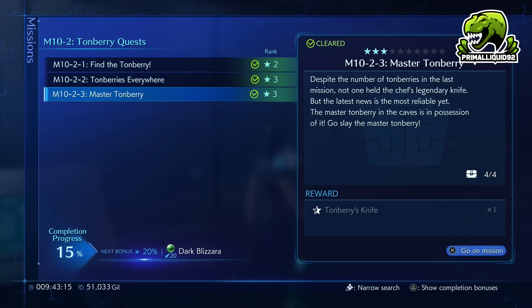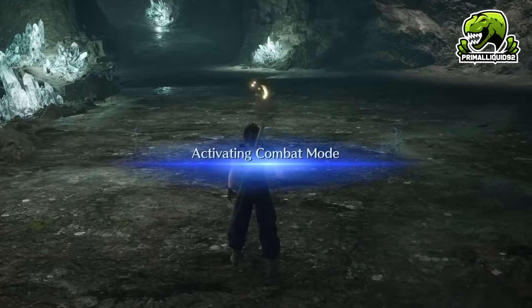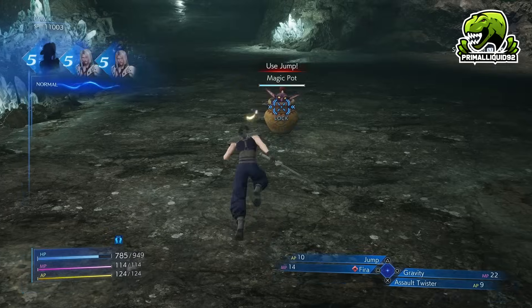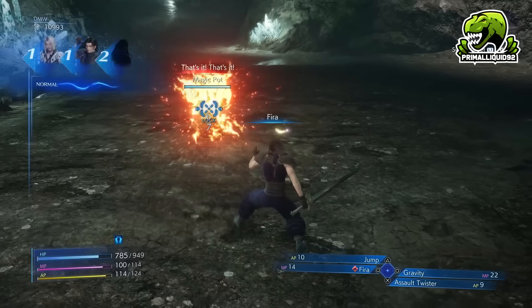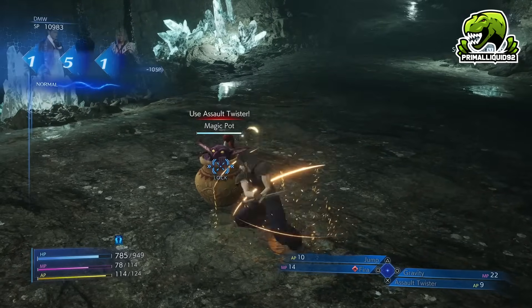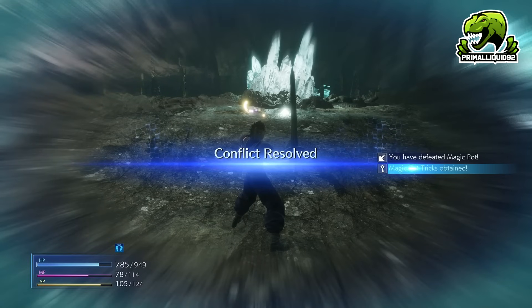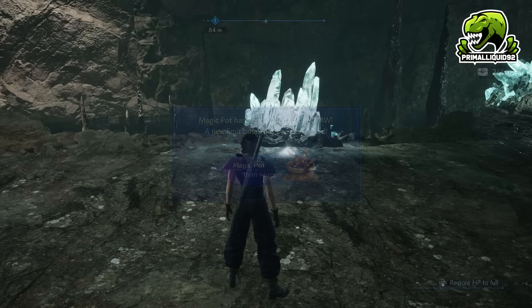After I completed the stage, I did figure out one thing we could do. When you unlock Magic Pot in this stage, fight random encounters until you come up against Magic Pot. When you come across Magic Pot, you need to use a couple of attacks — it's really simple: Jump, Gravity, Fire, and Assault Twister. Gravity you will get from the materia researcher from completing the previous missions. Fire you should have a few of by now. Assault Twister you get from completing Wutai. Jump also comes from a previous mission, so you will have all the materia needed. Just use them in the order that Magic Pot asks for.